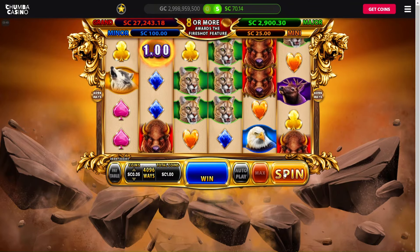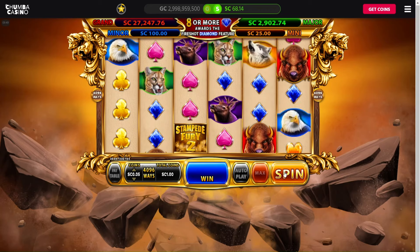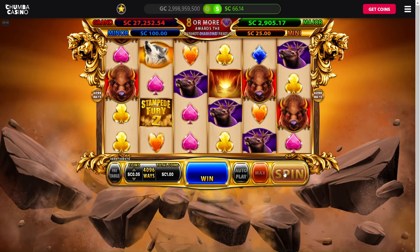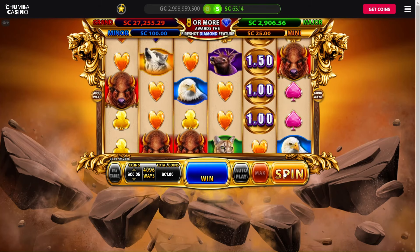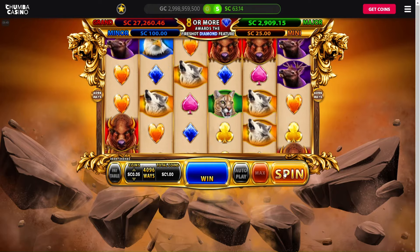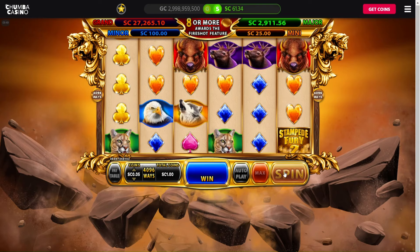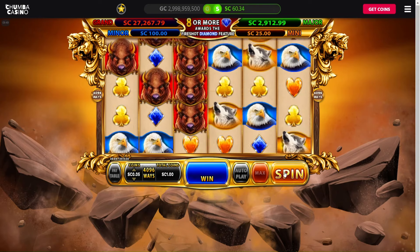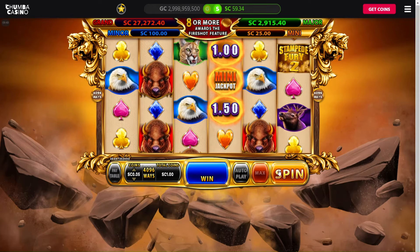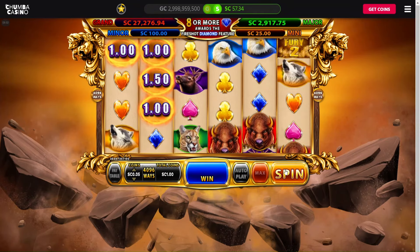Maybe we'll hit the major when it hits three grand. Nothing. Oh come on, let's do it. All right, down to 65. Hopefully we'll get one feature, that would be sweet. Oh, the buffaloes — the good old buffaloes. Oh, the mini — that'd be 25, I'll take it. Come on, 26 more — nope. Spades. We just need that shaky shaky feature.